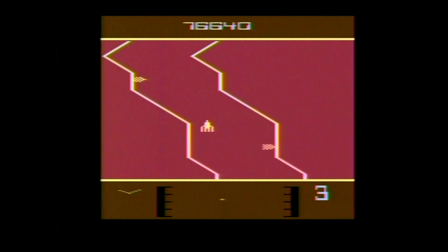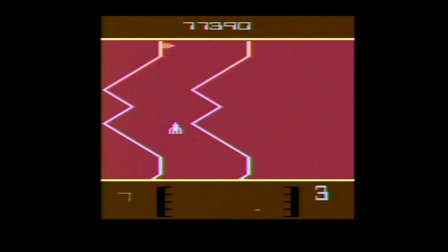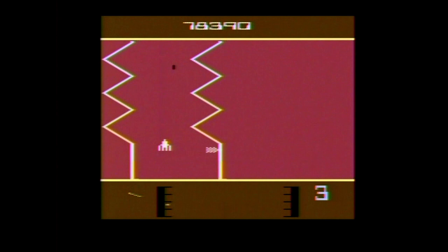Completing phase six returns you to the first phase at increased difficulty. You also get bonus points for completing this phase — the better the patient's health, the more points you get. The counter on the bottom right keeps track of how many clots you have taken care of.